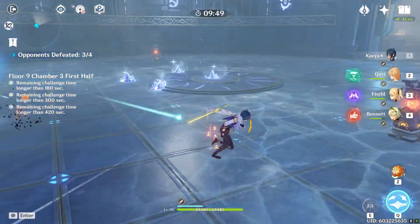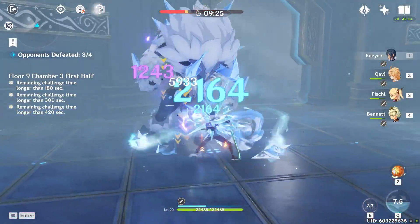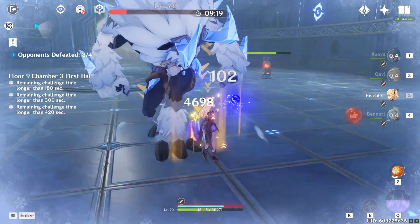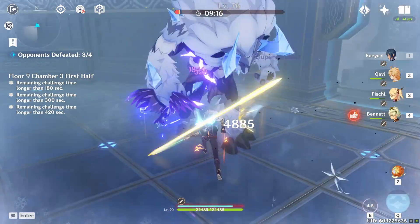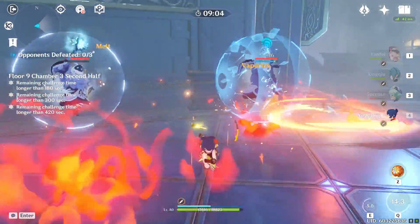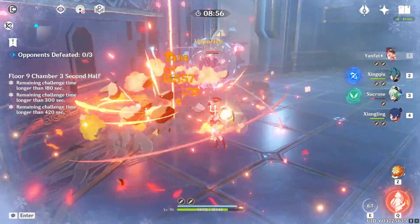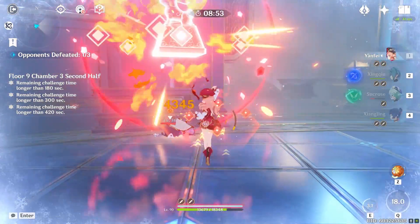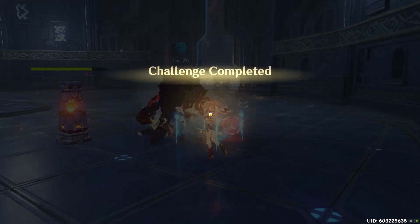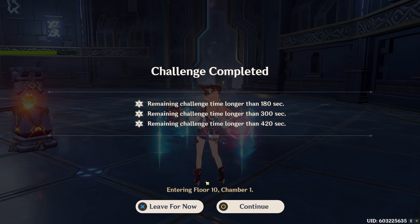Once they're dead you just have to focus the big guy. Since you have Bennett and it's the last chamber, feel free to spam your burst. All these guys have Cryo resistance, which is why I'm going physical DPS Kaya. For the second part of nine-three, always go for the Abyss Mages first — try to swirl two together so they break their shields simultaneously. This matters more in later floors with multiple Abyss Mages. Floor nine is pretty easy — let's go into floor ten.